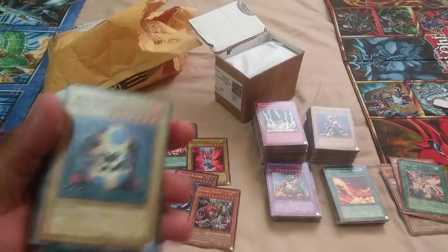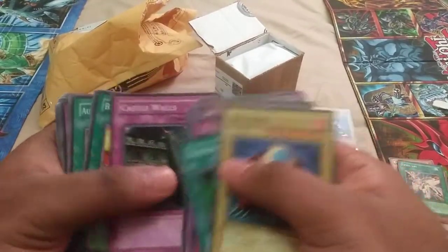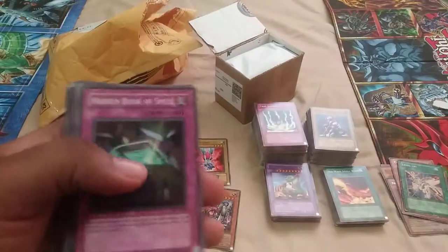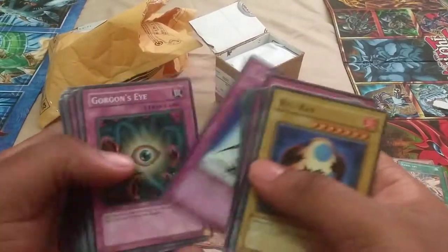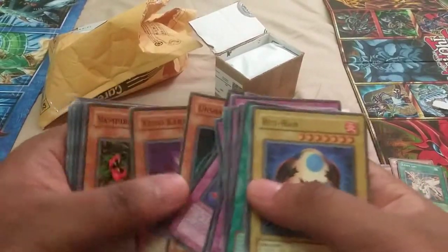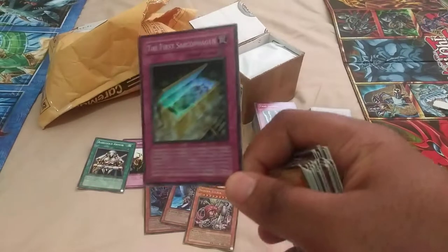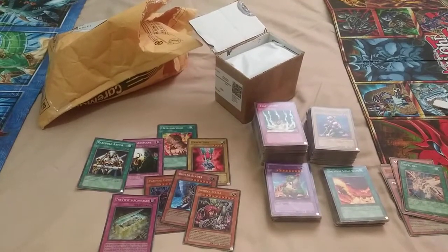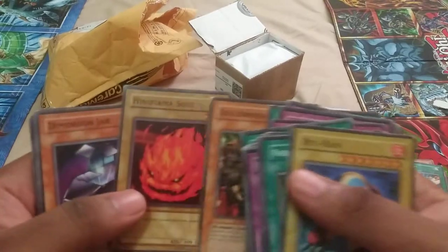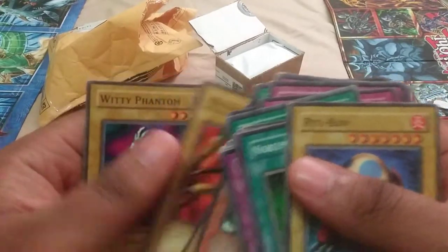And then the last little bit from this collection: Got Rear Ram, Cemetery Bomb, Absolute End, Castle Walls, Rude Kaiser. Hidden Book of Spell — now it's called Hidden Spellbook. Letter of Intervention — just a lot of trap cards and stuff like that. The First Sarcophagus — shame this card isn't worth more but it is a hologram nonetheless. Experienced Spy. Hinotama Soul — looks like the bomb from Final Fantasy. Trap Master, Mavic Graveyard, Mechanical Snail, and Witty Phantom.